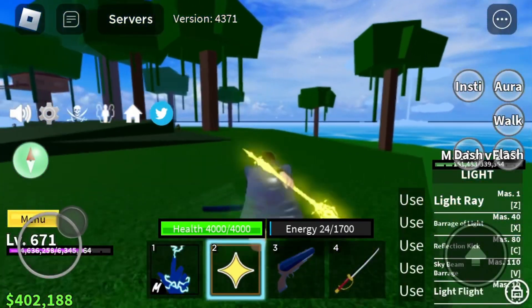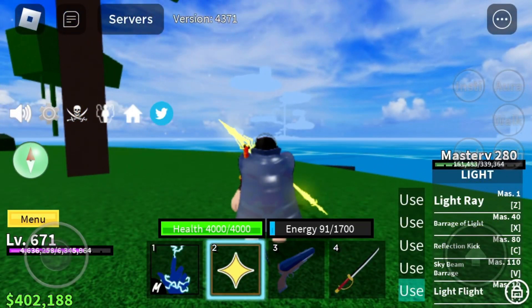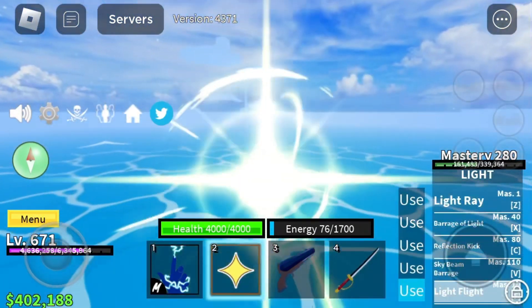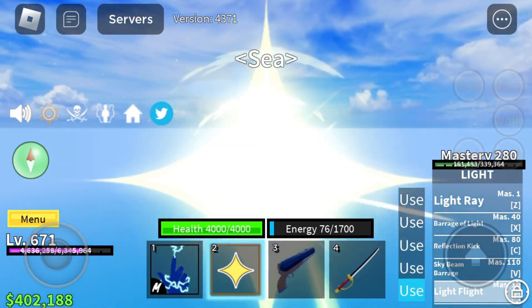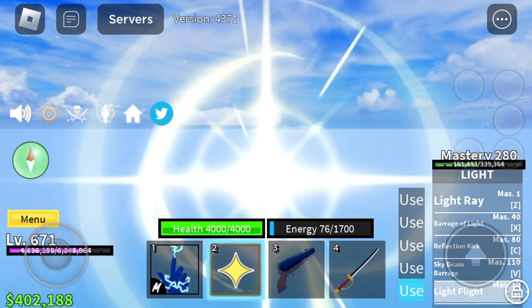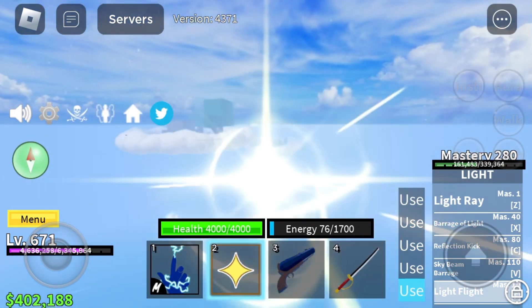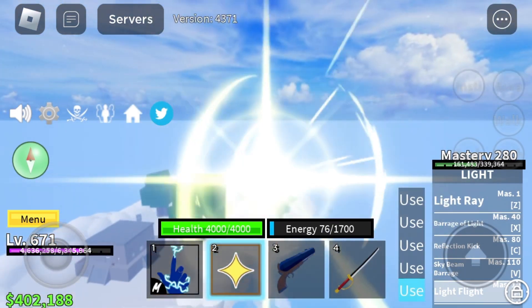What we're going to want to do now is navigate to the Skyland. It's pretty easy to find because it's just giant in the air, and we want to go to the upper sky. This is the more advanced sky — it has level 450 to 625 — this is where you're going to be when you're really high level.